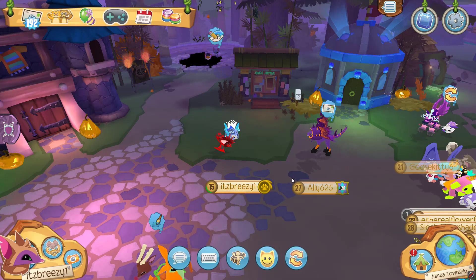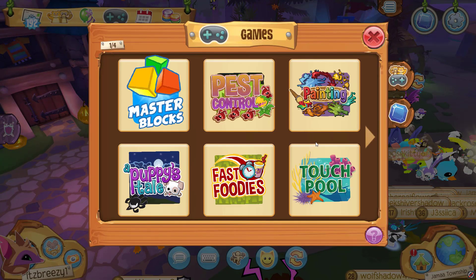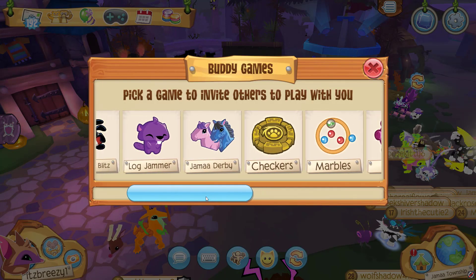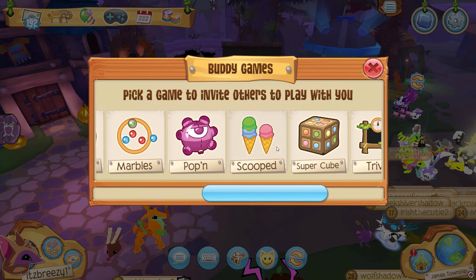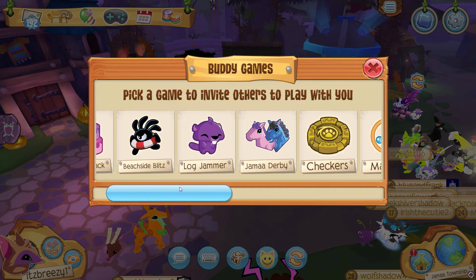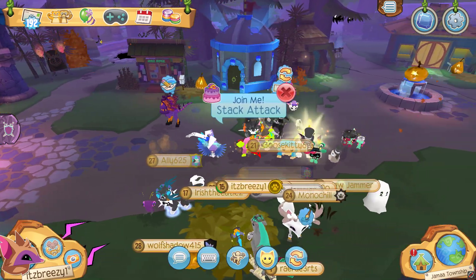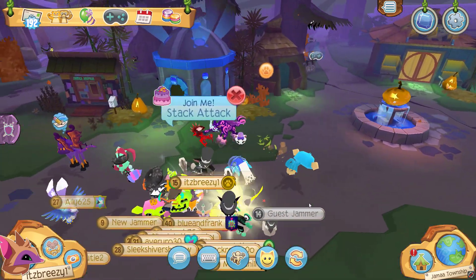The next thing we're going to do is exit this menu and find a game to play with someone. Not any of these games, but these games — yeah, there we go. They have some games from Animal Jam Classic here, like Marbles, Scooped, and Jamaa Derby. But I want to play Stack Attack, so let's see if anyone wants to play.